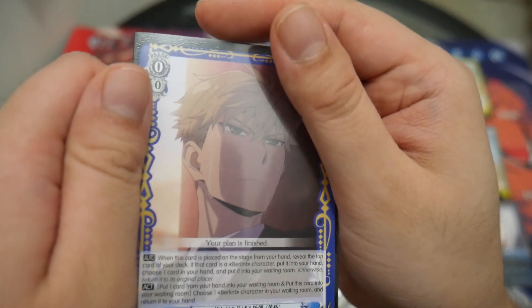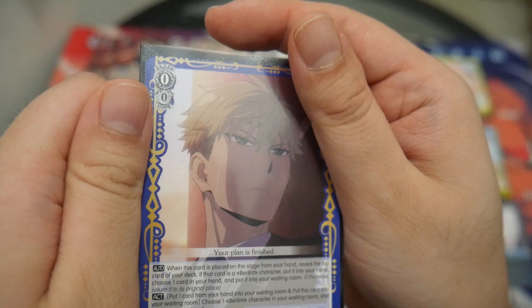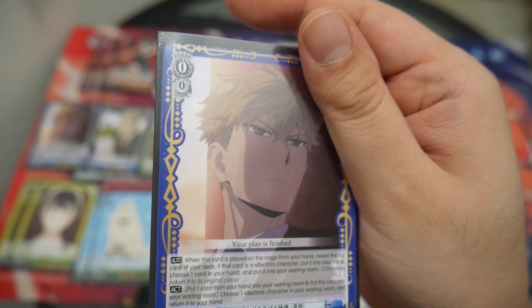Two copies of Bullet Signifying the End Twilight. When this card is placed on stage from hand, look at the top card of your deck — if it's a character, add it and discard a card. The second effect: you don't need to pay anything, just discard a card and sac this to salvage a Berlin character.